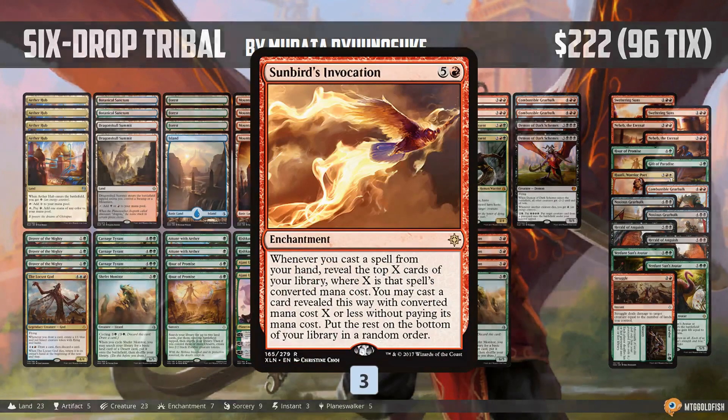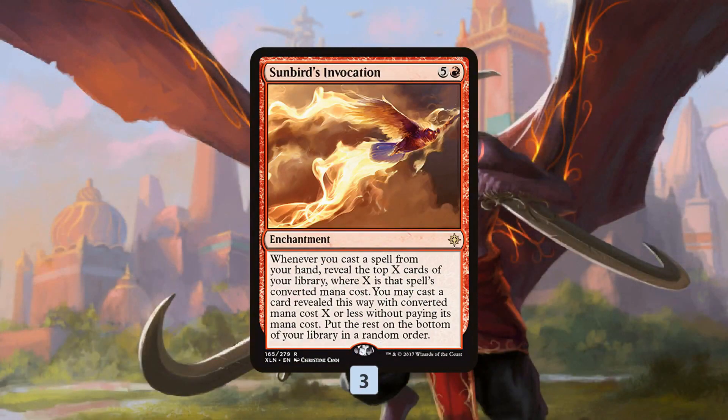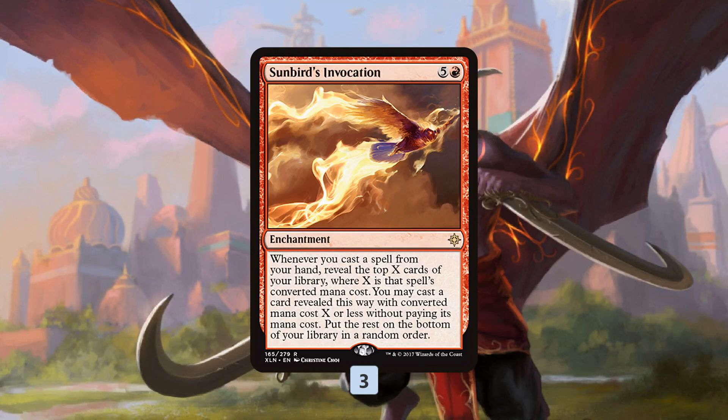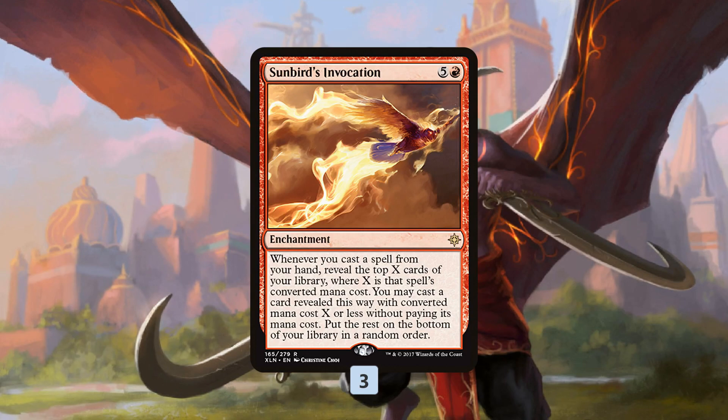Six Drop Tribal is built around Sunbird's Invocation. I think this is a card that pushed the deck to play so many six drops. Sunbird's Invocation costs six mana — fitting with the theme. Whenever you cast a spell, you get to reveal cards equal to that spell's converted mana cost, and then cast one for free with converted mana cost equal to or less than the spell you cast.